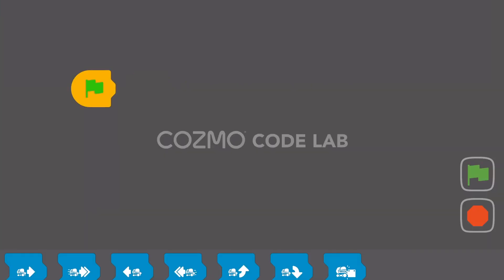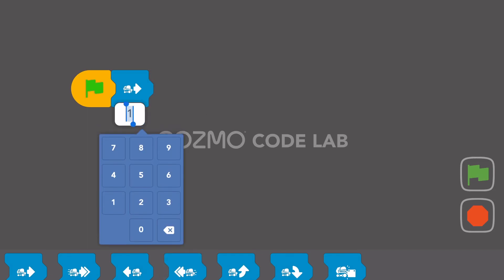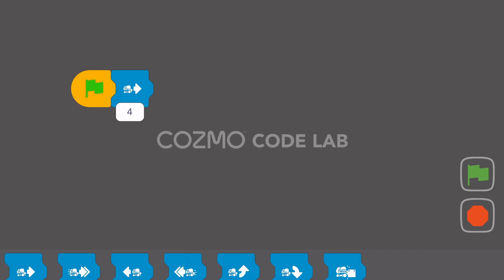So you go to your drive options here. We can do four of these — one, two, three, four — or to make the program shorter, we can do one of these and then change the quantity to four. That does the same thing. Let's take a look and see what that does.